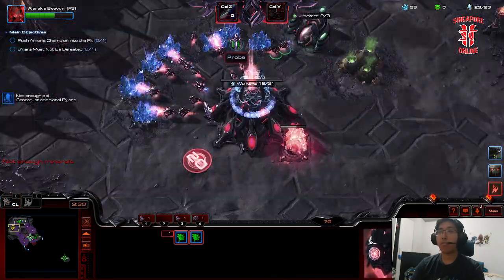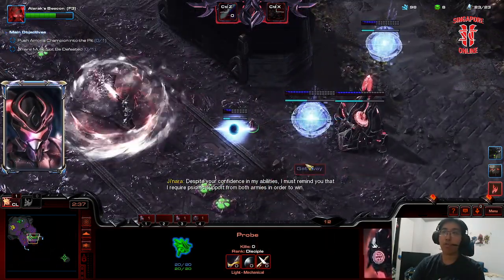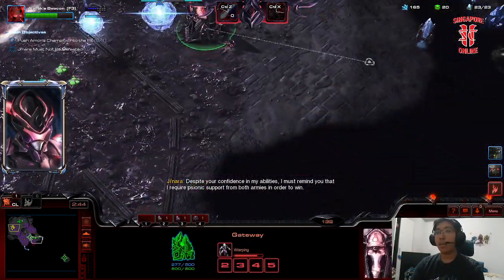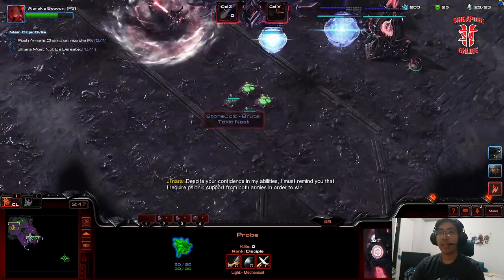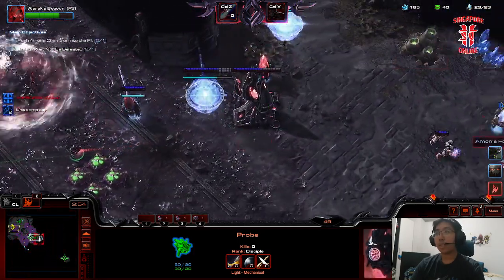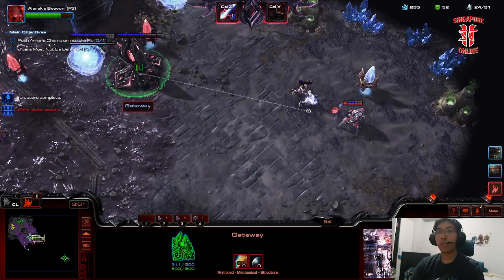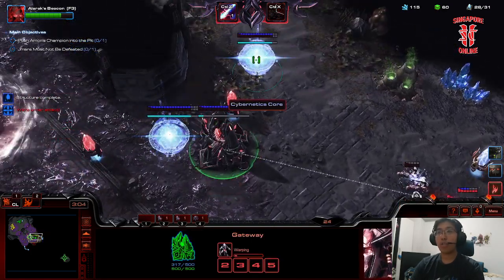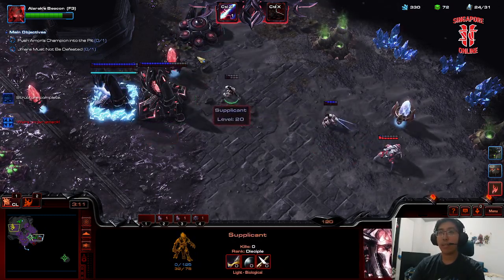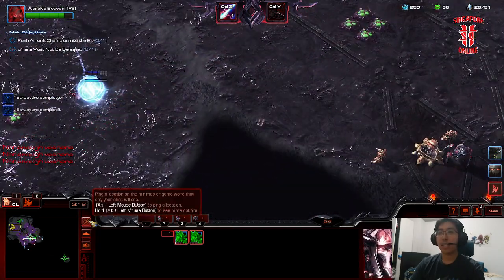Jump back and throw probes into gas. On almost every single map you should be throwing your first pylon down near the ally space. Put one down near our ally's space — we're going to get supply blocked anyway, but that should be fine. Summon another probe. Let's cancel that one, pull the supplicant back — a little bit of micro there. Vespine gas going down.